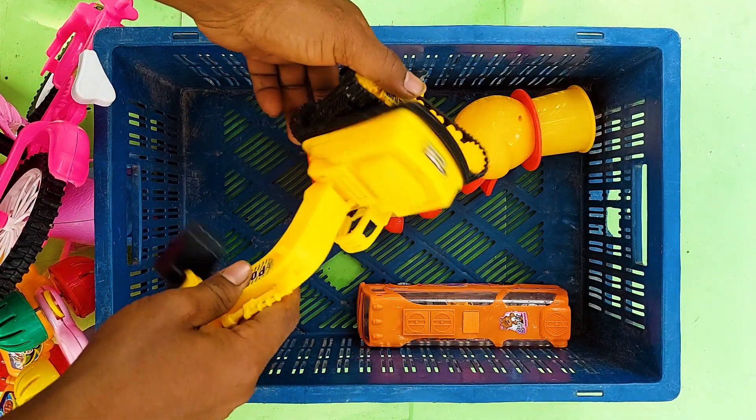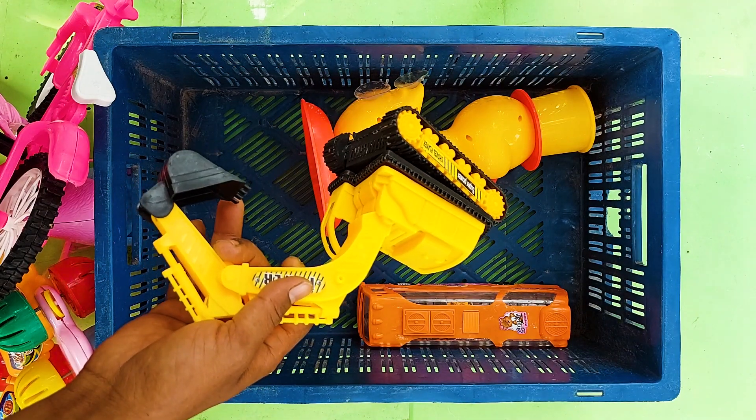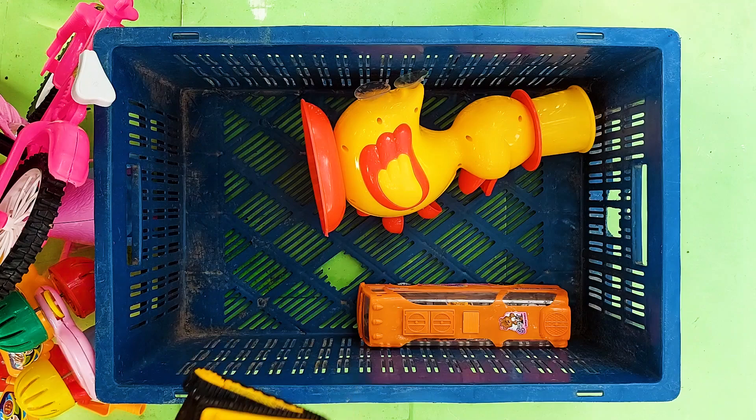Next one is a Power Beckos. This one is yellow and black color combination — Power Beckos! So I collect this at my side.